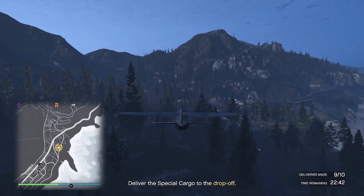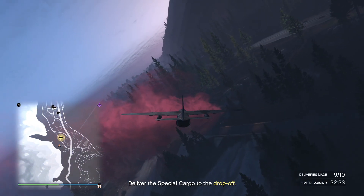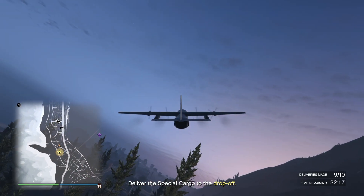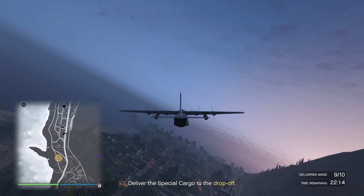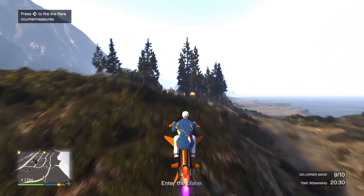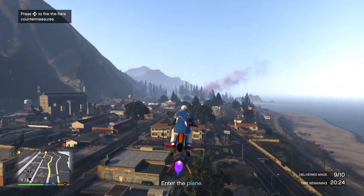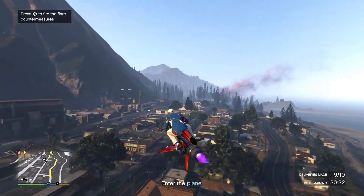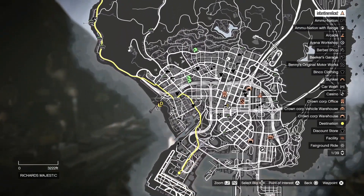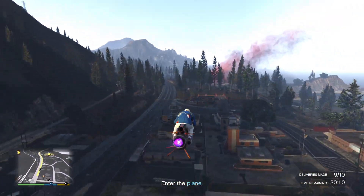I'm going for the third time, very close to the ground — still nothing. It doesn't let me drop anything because there's nothing in my airplane. So I parked the plane because I don't know what's going on. I tried multiple times. I'm investigating with my Oppressor — why is it not working? I'm looking for my crate, but the destination marker is here and there is nothing here. I don't even know what's going on with Rockstar — fix your damn game.